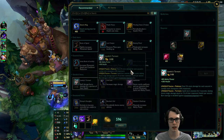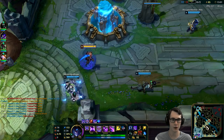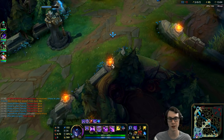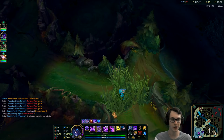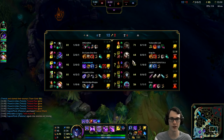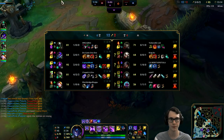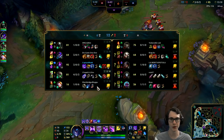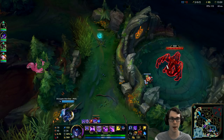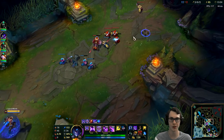From here I think I want to go Rylai's or Liandry's — I'm not sure which. I'm going to pick up items towards either, obviously finishing the Luden's. They might be taking the Infernal Dragon. I kind of want to TP in, but I can't 1v3 and my teammates are nowhere nearby, so I think they just get Infernal for free. Either way, we're up 12 to 2, so we have a pretty good early game advantage here, and they're not even doing it. Even if they were doing it, we would still be really ahead.